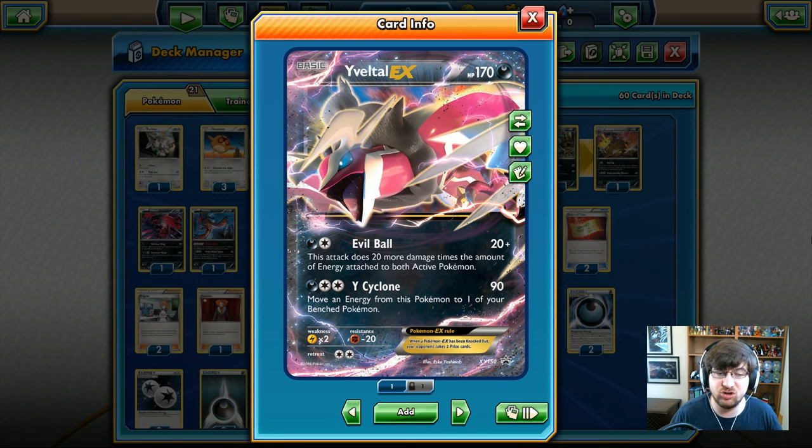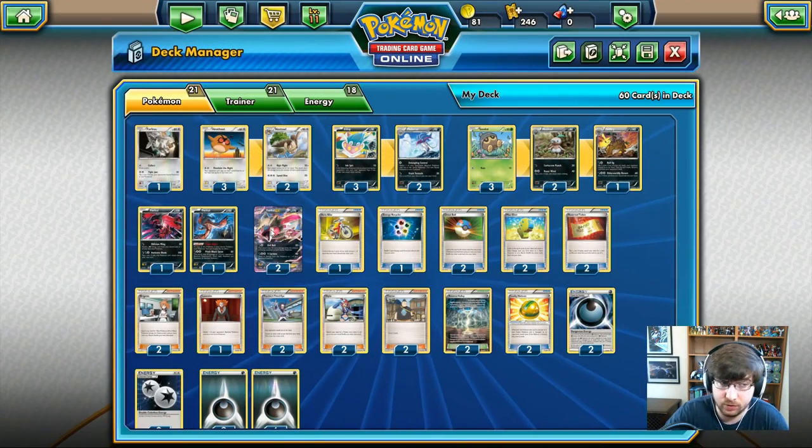It also has Y Cycle: one dark energy, two colorless, 90 damage. Move an energy from this Pokemon to one of your benched. So if you know Yveltal is going to go down the following turn, we can start getting set up and hopefully get the next Yveltal going. There are two of them.